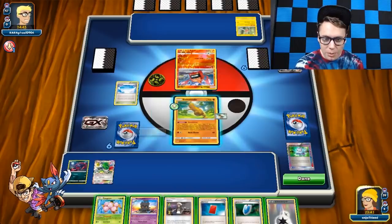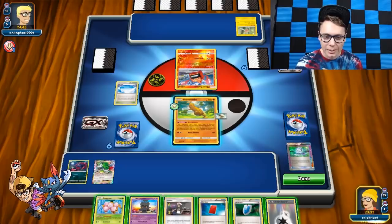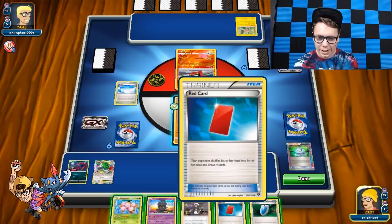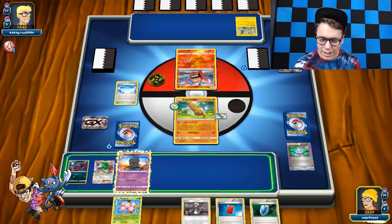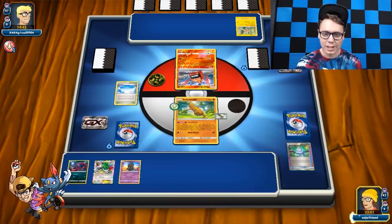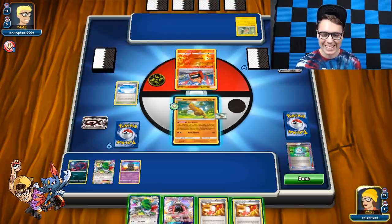I think what we want here is to Let Loose rather than actually Red Card, because that'll give us a chance to maybe go get the Delinquent with a different set of cards in our hand since we're not getting it with just that Red Card. Maybe a Battle Compressor would help us find the Delinquent earlier as well. Check that out — we got the Delinquent! We did the combo. This is insane.